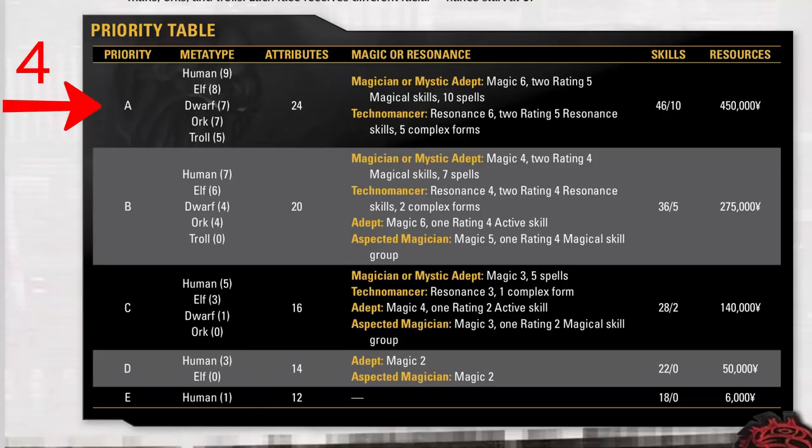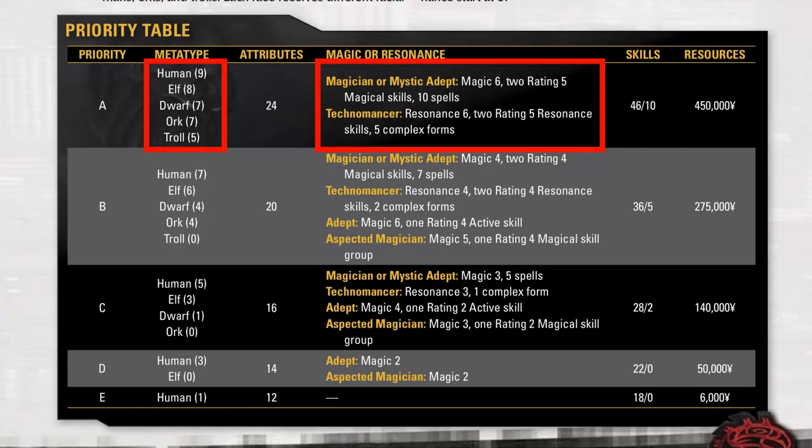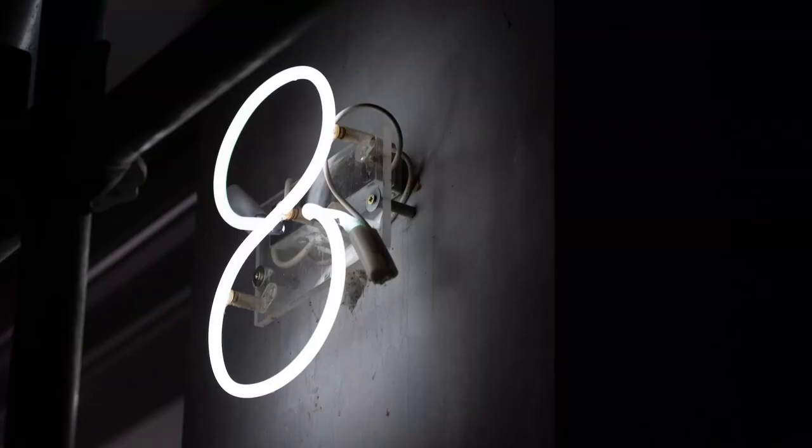So the A priority is 4 points. B is 3. C is 2. D is 1. E is 0. You have 10 points to spend — choose wisely. In other words, you can have 2 A priorities, but you use up 8 points that way because A is worth 4 points, so that's 8.